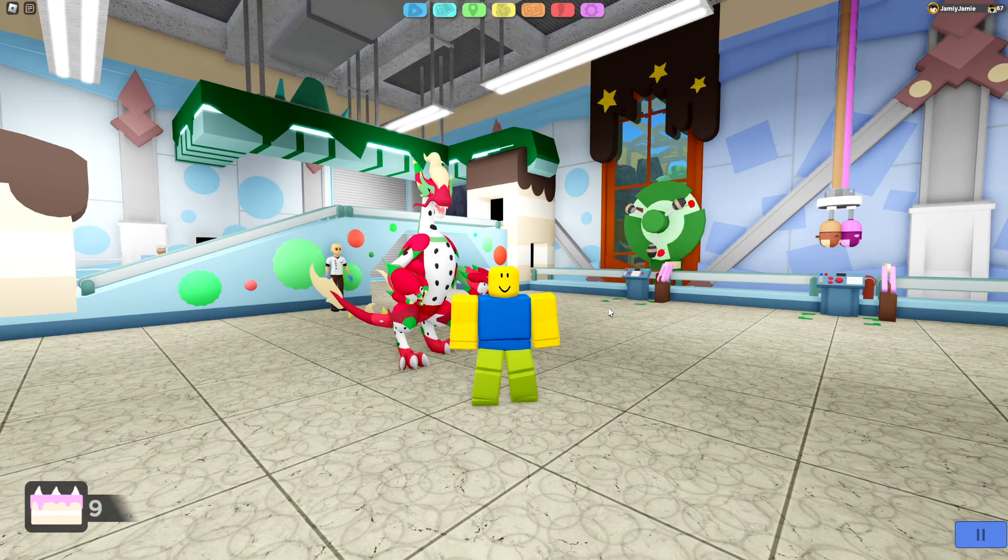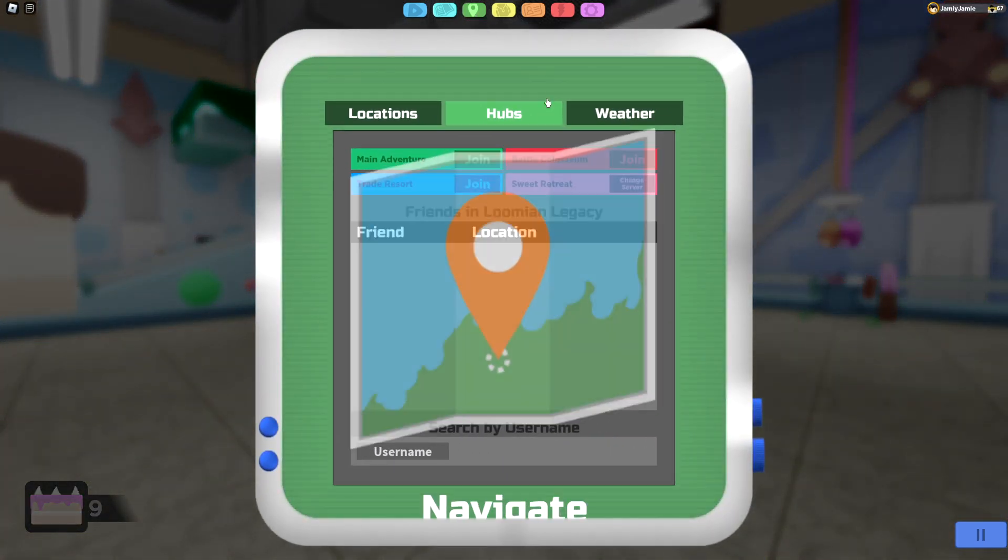First things first, you can only find this Lumion's evolution line in the Sweet Retreat. In case you don't know how to get here, click on the navigate tab at the top, go to hubs, and then click on Sweet Retreat, and you'll be put into a Sweet Retreat server.